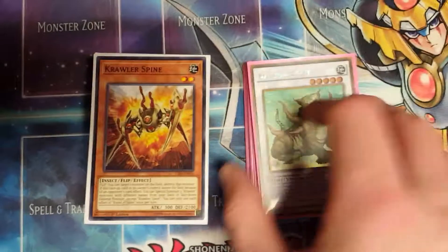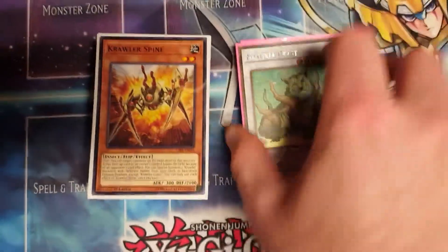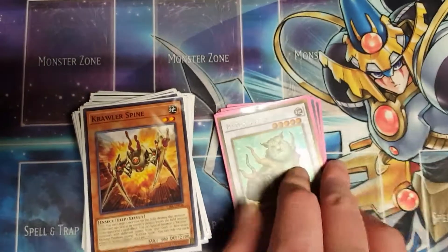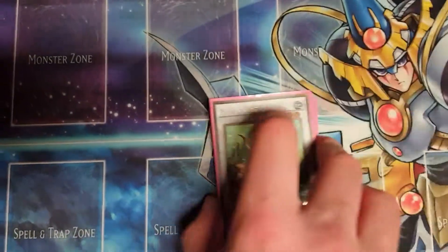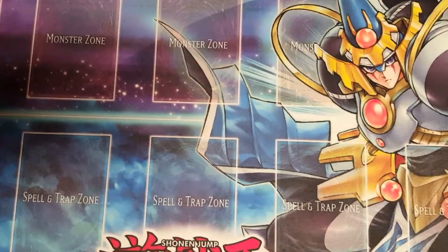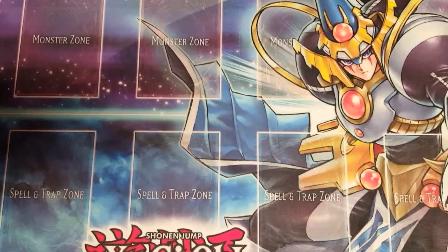The good news about this deck is that you have disruption, you have searching, you have some floating, and you even have your very own Lavaval Chain. The bad news is that they're all flip monsters. The deck is a solid probably Tier 4 or Tier 5 at best. I tried to make the deck as consistent as possible; unfortunately insects don't have a lot of generic support that's good.